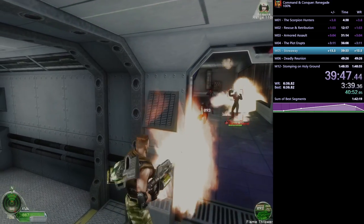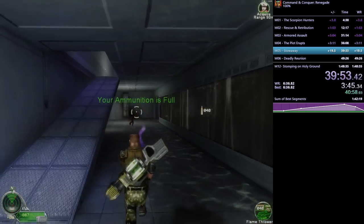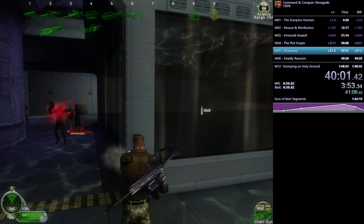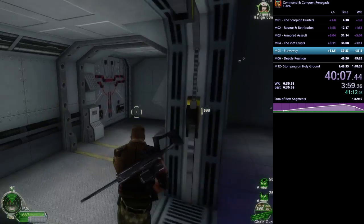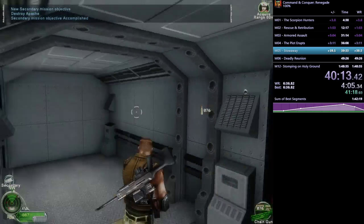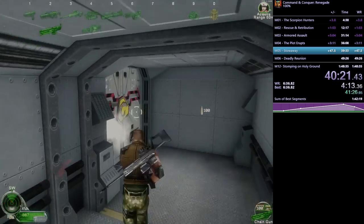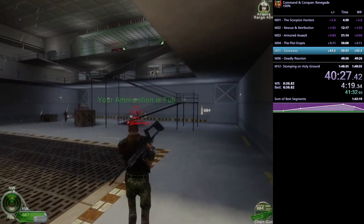DJ uses the flamethrower to stun-lock the Black Hand grunts and sniper as he runs through. Enemy spawns generally happen in the same places but that was an exception. Next secondary objective: kill that helicopter that spawns. Then comes Sniper Room, scary for exactly the reason in its name — lots of snipers. He jiggle-peeks to bait one toward him, flamethrower-locks another, and kills them. He doesn't want any snipers left alive for when he comes back through.